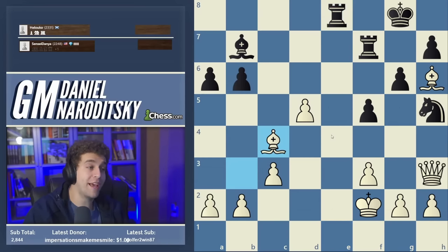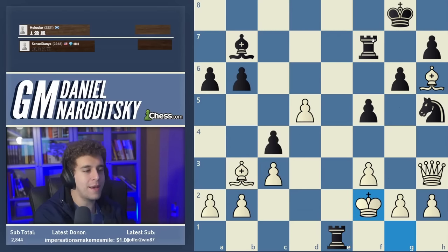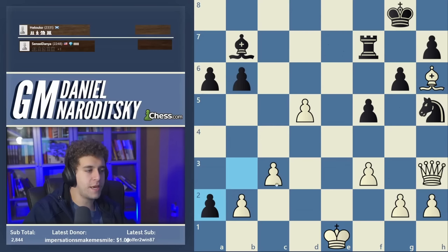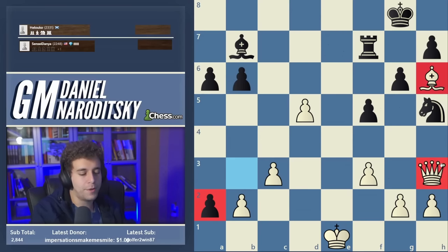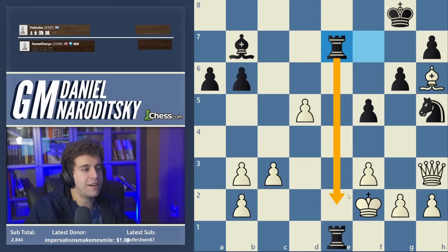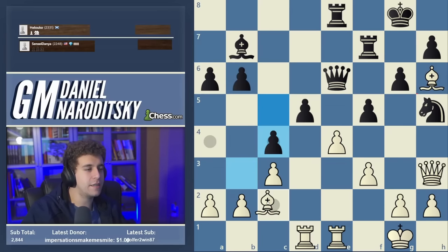I'll be totally honest — I kind of forgot that after e takes d5, black has queen takes c1 check. Interestingly, this position still looks winning for white because the rook is hanging. If black moves the rook, we take on c4. For the two rooks we have a queen, two pawns, and we go d6 on the next move making kebab out of black's position. But I missed a subtlety: after king f2, black has a winning move — c takes b3. After king a1, b-a2, white's pieces are all on the other side and black promotes. The pawn on a3 is a coincidence that changes everything.